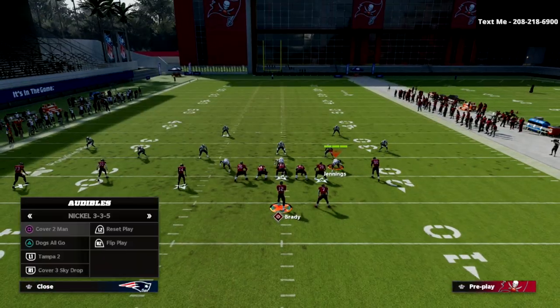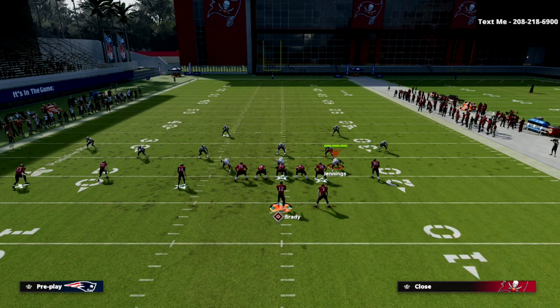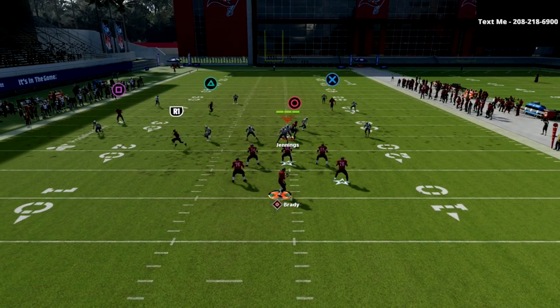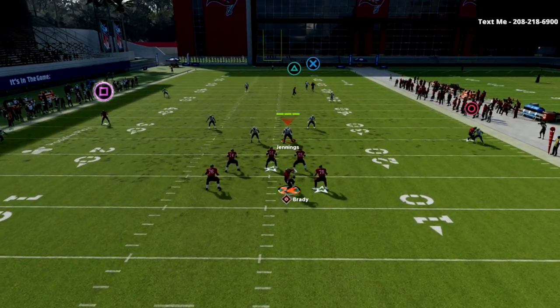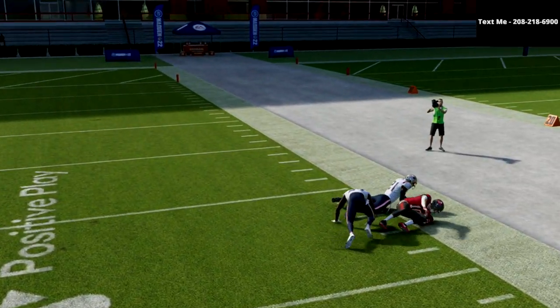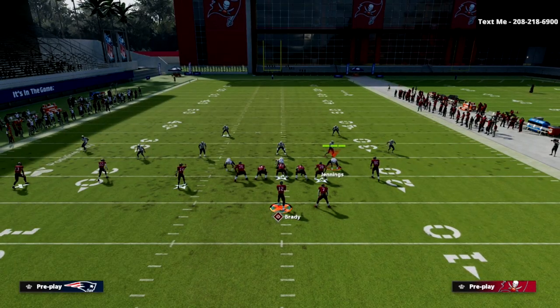Let me show it to you against cover 4 real quick — cover 4 is a little easier because you don't get the jam animation. Just streak, and there's something like this. Obviously you can hit that right there. But then what's really cool is against cover 4, you see how deep that gets over the top of the cover 4 drop. So it's a really good play if you're getting a lot of cover 4 drop.